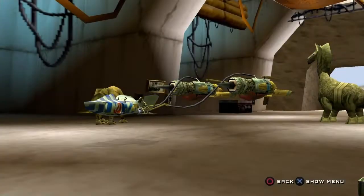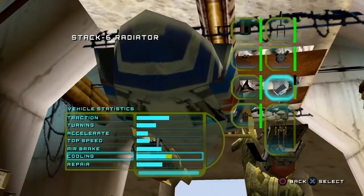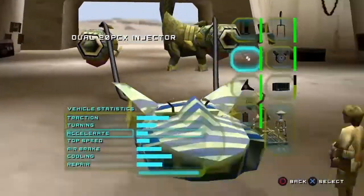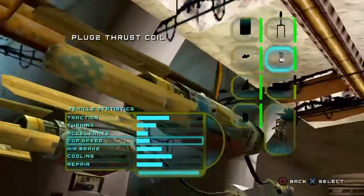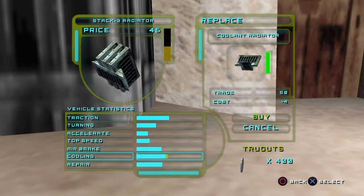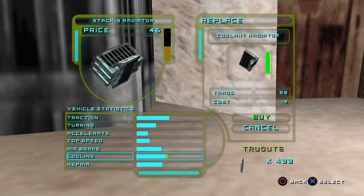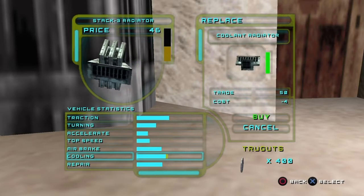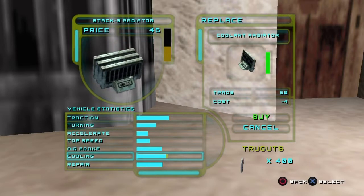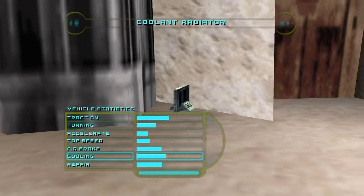Right now, everything is maxed out except I bought this stack six radiator. Everything else is maxed out. He will give me four truggets if I trade him my worst radiator for a stack three. Now, this is low energy, but if I have pit droids, they can repair it. I'm going to go ahead and do that.